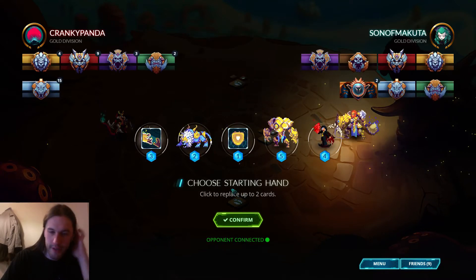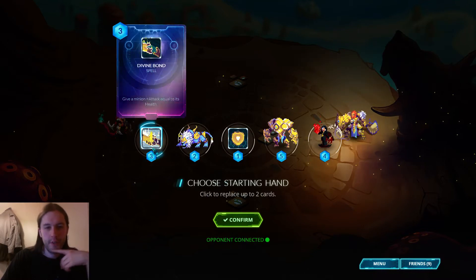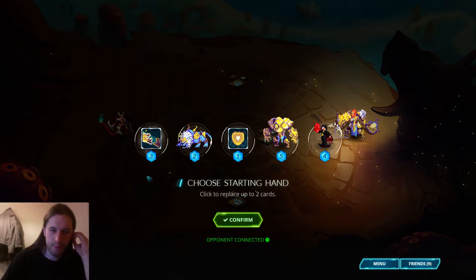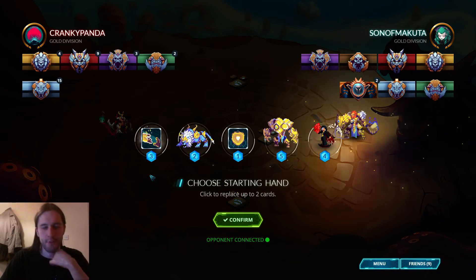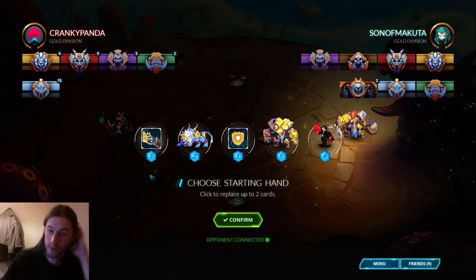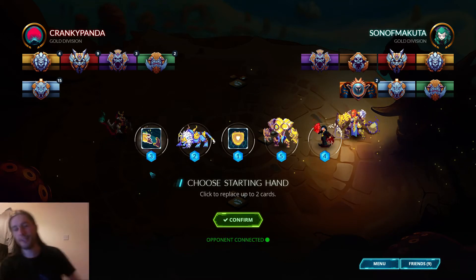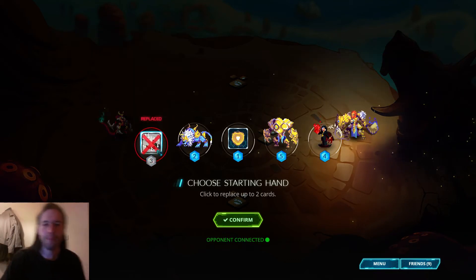We have Aegis Barrier for backup. I don't know if keeping the Divine Bond is greedy here - we probably want some removal. Playing against Songhai, Tempest would be good, Martyrdom would be good. We don't have Sunbloom but if we did that would be good.